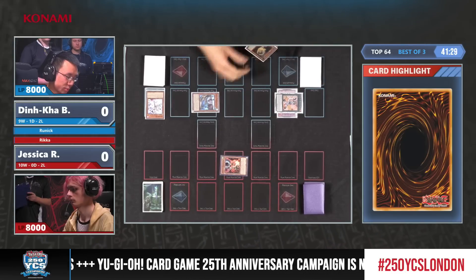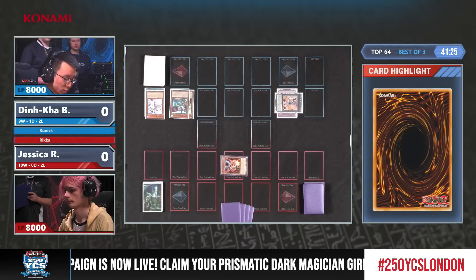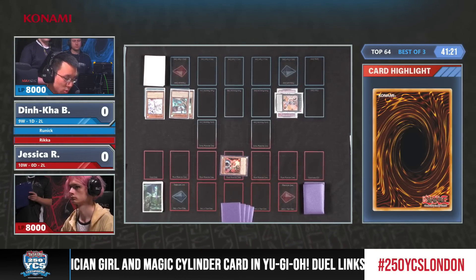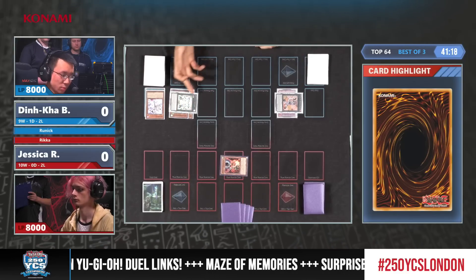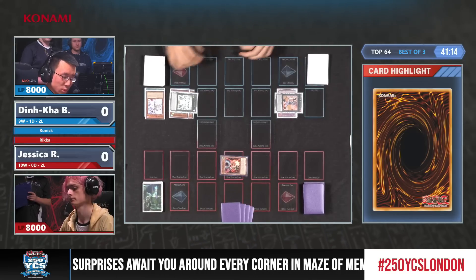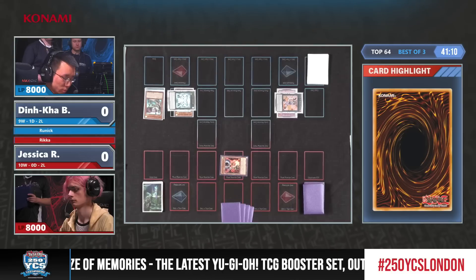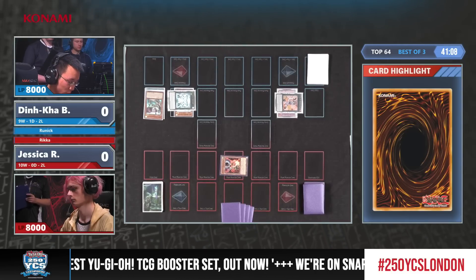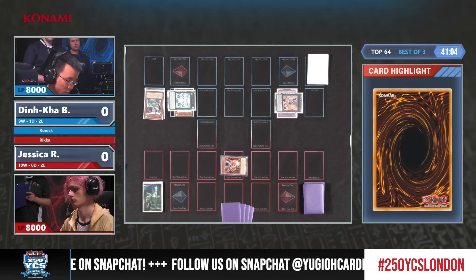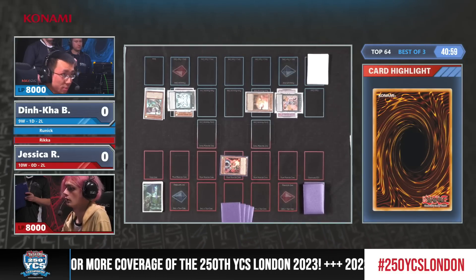The only time you don't want to see Droll and Lock is against Labyrinth, right Alberto? But I think it's very powerful in this format. Most of the decks played this weekend were Runic, and Dinka is managing somehow to put some pressure on his opponent. Dinka's extra deck is full of one-offs, so it would be very curious to ask him how he manages the match-up against Kashtira.